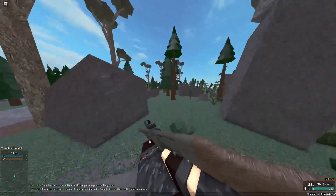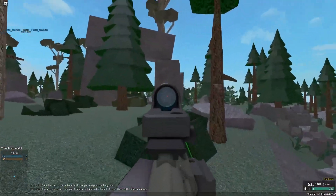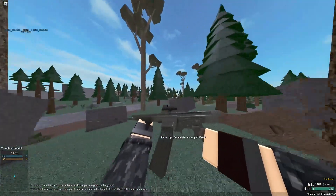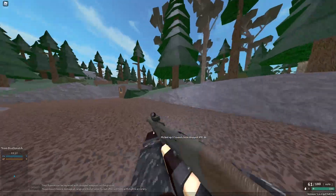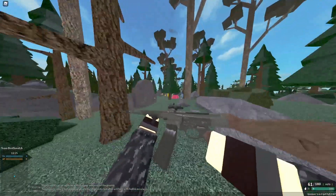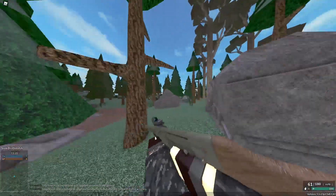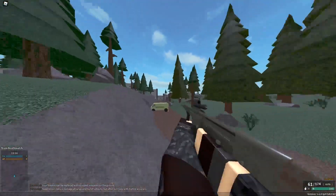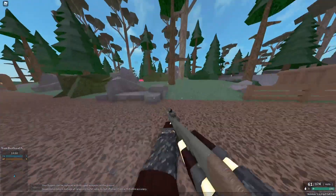We have 5.56 on here and we're going to check the recoil real quick. The recoil feels better, but it's up to you — if you want higher damage, go for the default ammo, which has a little more recoil. If you don't mind lower damage and want lower recoil, go for 5.56. You also get 60 rounds with 5.56, which is a big plus.